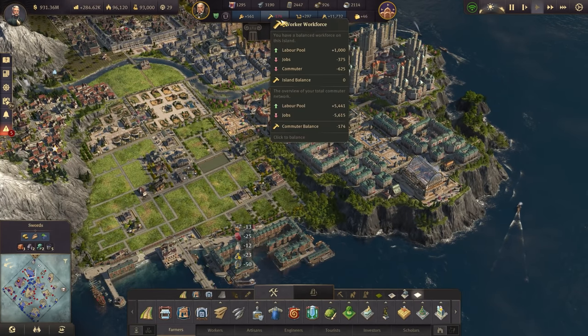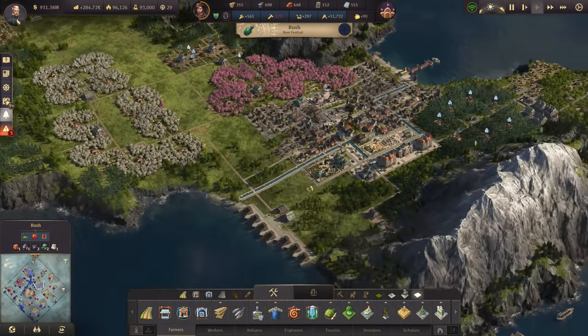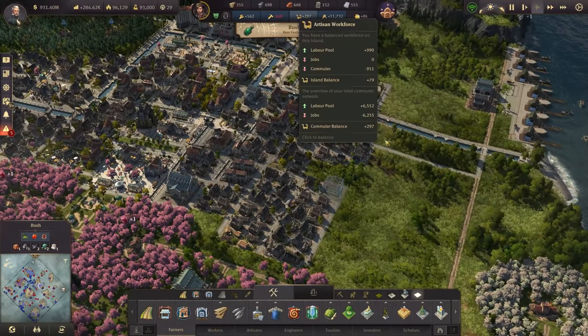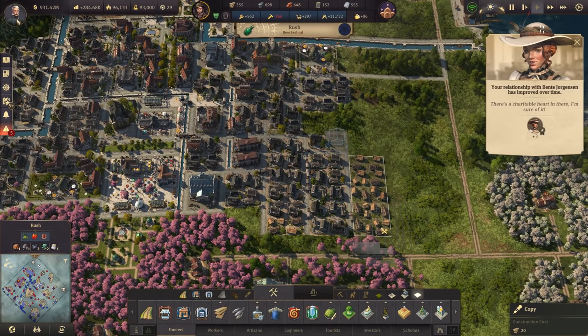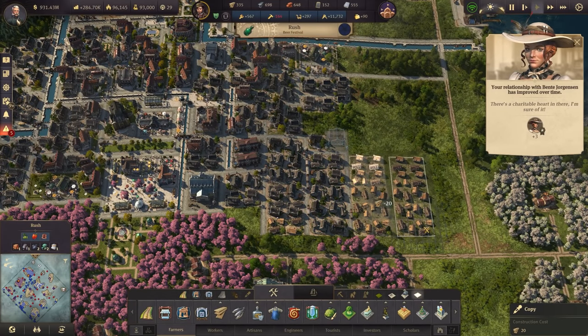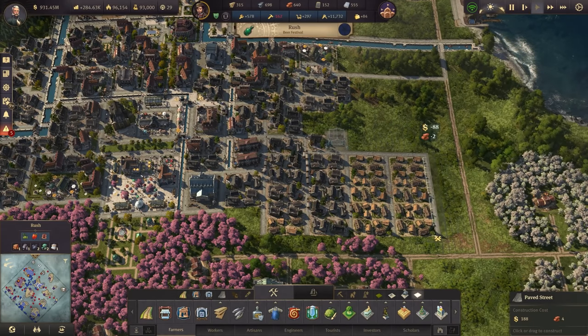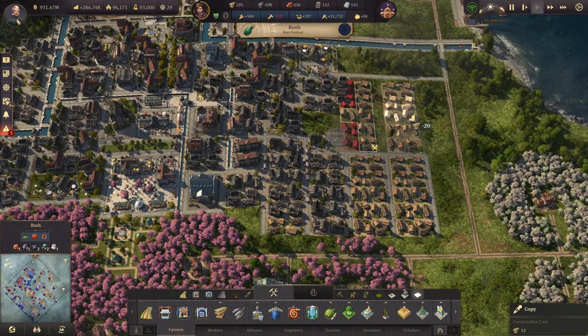The workers are getting a lot happier and we've got an excess starting to come in artisans as well, which is cool. Although we're going to need way more than that in this episode — I really need stacks of workers if we're going to upgrade them all. I'll make this look nicer in a future episode.